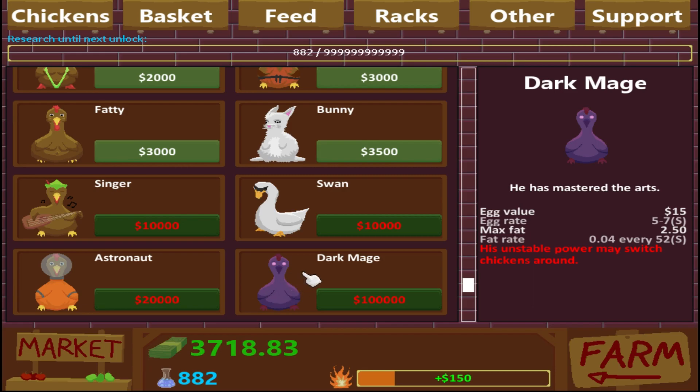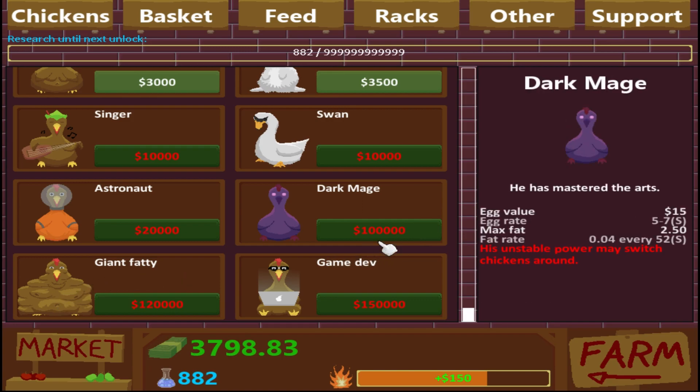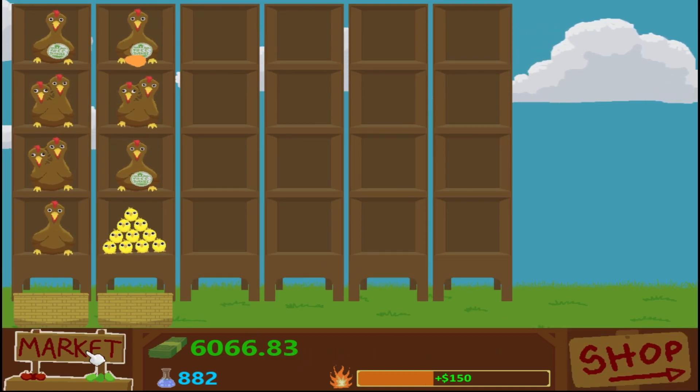There's a dark mage chicken who looks kind of cool — has messy yards and unstable powers that switch chickens around. I suppose you could build a late game setup to where that didn't matter, but right now it does matter to me because I only have two baskets. And then there's fat giant fatty — these guys are really expensive. This was 100,000, this guy's 120,000. The game dev gets fat quick and then works on a project over time — $75,000 on finish. Can work with other game devs to speed it up.